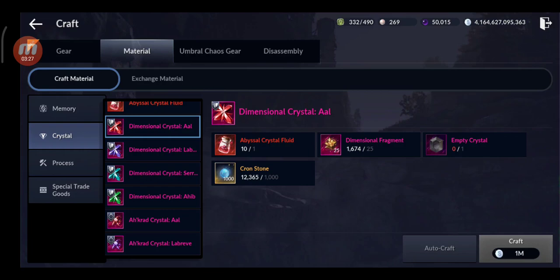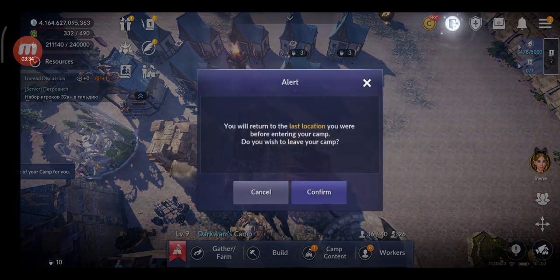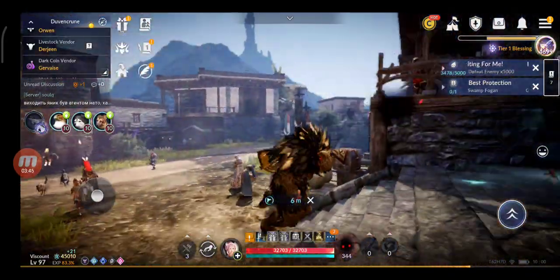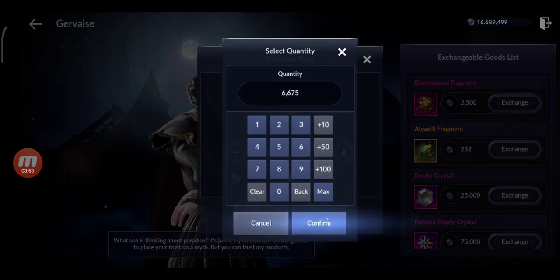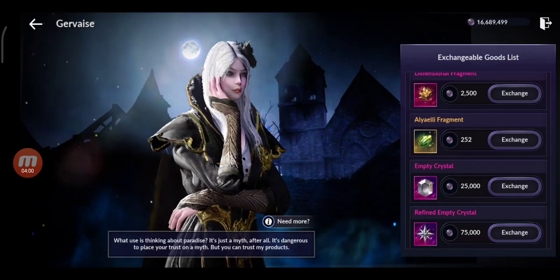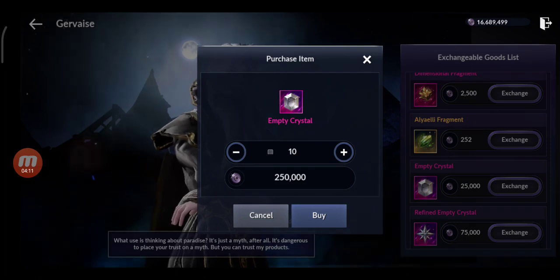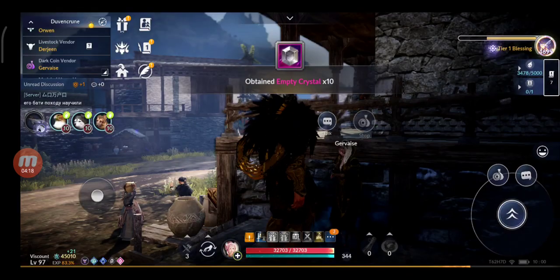The next material is the empty crystal. You can purchase this with dark coins from Gervais, or you get them from time to time in events. From Gervais, the dark coin vendor, you can also buy dimensional fragments — for example 2500 dark coins. The empty crystals cost around 200 each and I need about 10, so that's 25,000 dark coins — I'll spend 250k, there you go, 10 empty crystals.